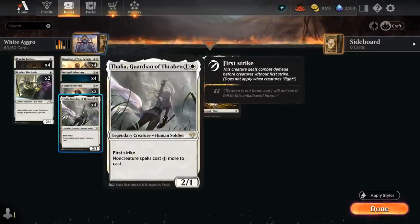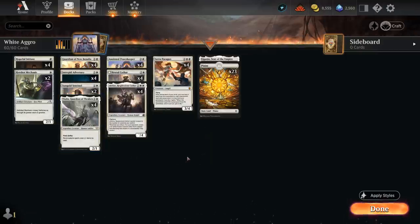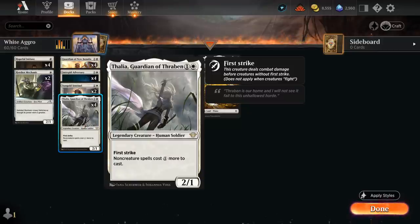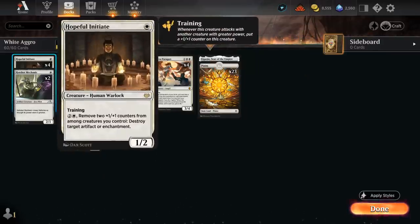At 2 mana a full set of Thalia, great at punishing those non-creature spells — and as you can see we're not playing any non-creature spells ourselves, so it'll be a one-sided effect. Then 2 copies of Sungold Sentinel as another strong 2-drop that can give us a bit of graveyard hate and even gains evasion if we can enable Coven and pay 1 and a white. At 1 mana, a full set of Hopeful Initiate — awesome if you can play it early and enable training to start putting +1/+1 counters on it; we can also remove counters to destroy artifacts or enchantments.